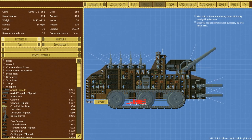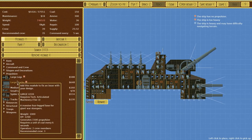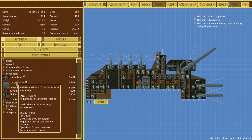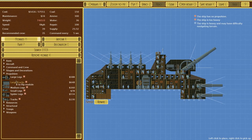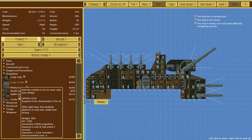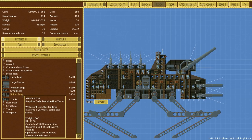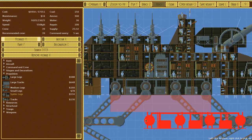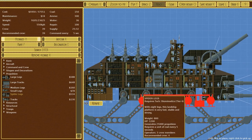The first suggestion that people made was to fit on spider legs instead of tracks. We've got the large tracks over here - they provide 1400 propulsion and require coal every 8 seconds, 1200 HP. The spider legs weigh 200 less, same HP, that's at least 10 times more propulsion, but they require coal every 5 seconds. At the moment our Panther revision would do 550 kilometers per hour - a lot faster.